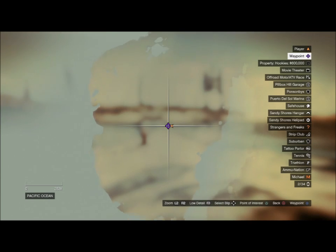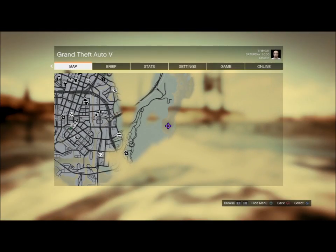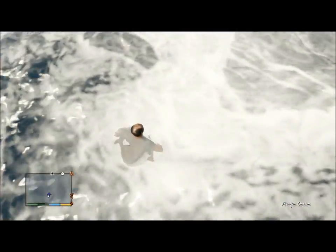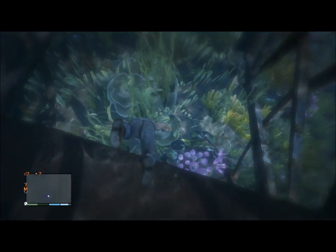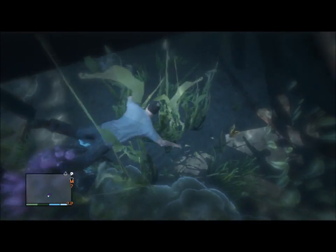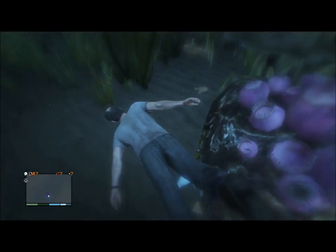Number five is a paddle steamer, just south of number four. After you get number four, just swim or drive south a little bit. This place is covered with weapons and armor on top of the money from the briefcase. The briefcase is located under the east wheel of the paddle steamer — it's kind of hard because it's an awkward spot.